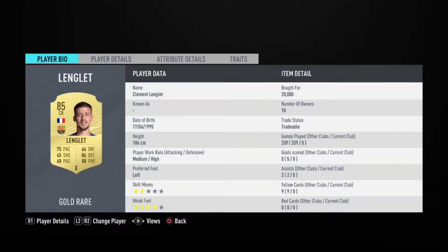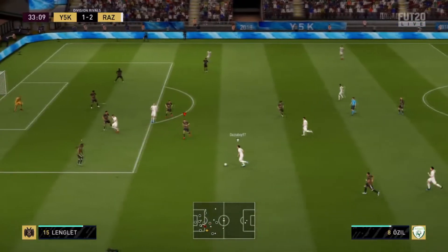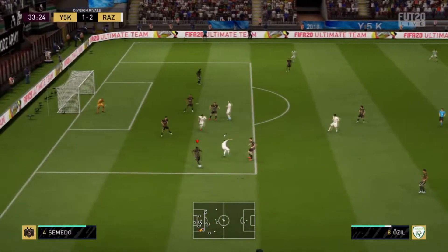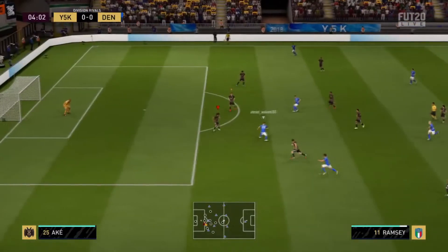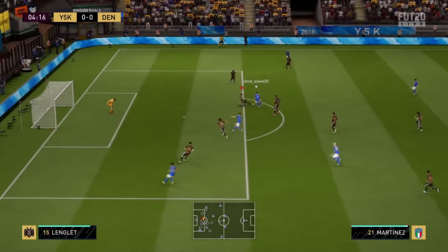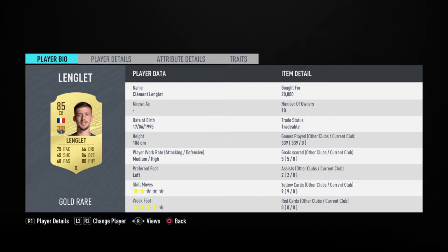For number eight we have the most used center back on FIFA 20 — you heard it right, the most used center back on FIFA 20 with 9.8 million matches — Lenglet. This player is so overpowered in game and that's why he's the most used center back on FIFA 20. Fun fact: he does not have any special card on FIFA 20. We had a lot of events and EA did not give him anything, because he would be so good in game. He has 75 pace, 86 defending, 80 physical, and high defending work rate. His price is around 20k, which is pretty cheap.